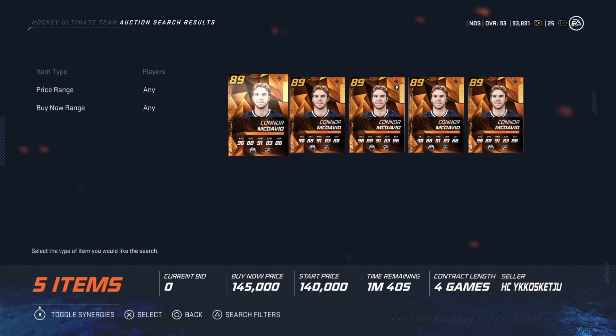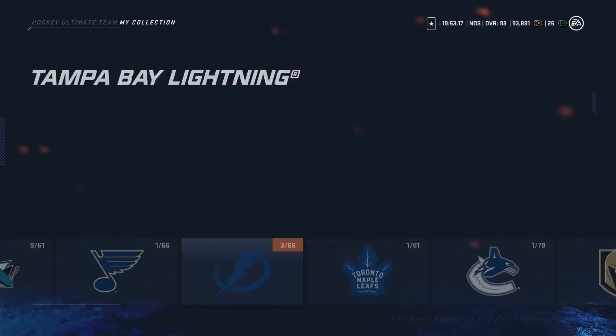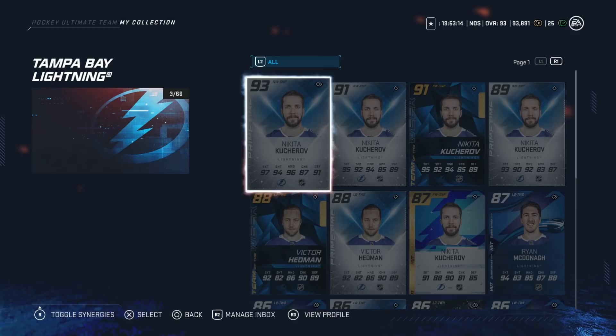The next one I want to touch on is the 89 Team of the Week McDavid Prime Time, also around 150k. A lot of people bring up that there are better McDavids — the 91, the 92, soon to be 93 — but at 150k he's got end-game skating: 98 speed, 99 acceleration and agility. His shot is right around 90, wrist shot accuracy already at 90, and he has 1-to-1 synergy. For anyone who can't afford the higher-end Connor McDavids, this is a great card and you can find him even cheaper.